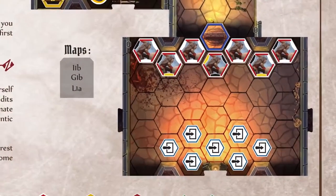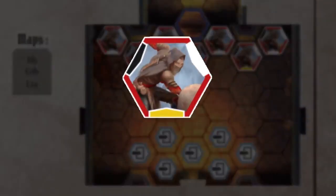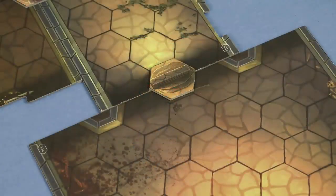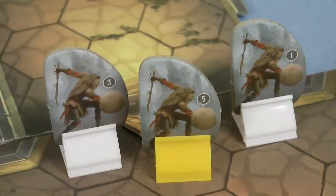Then check to see what enemies are placed in the first room by looking in the corners of each monster hex shown in the scenario book. With 2 characters look in the top left of the hex, 3 characters look in the top right, and 4 characters look at the bottom. If the bar is black there's no monster, if it's white it's a normal monster, and if it's gold it's an elite monster. So for our 2 player setup I need to place 2 normal guards and 1 elite guard just in front of the door. Normal monsters use the white stands and elite monsters use yellow. Each standee has a number on it, which will become important later on. When choosing which standees to use take them at random.